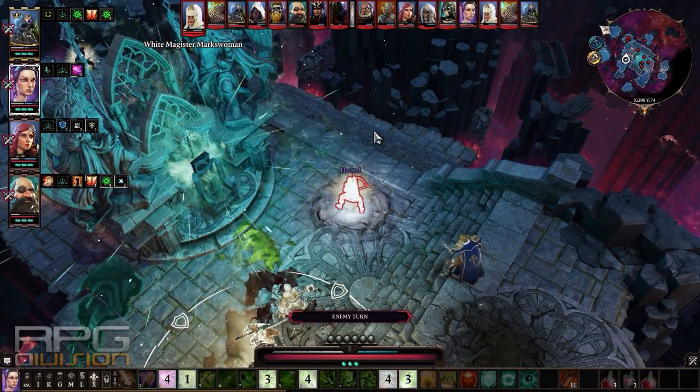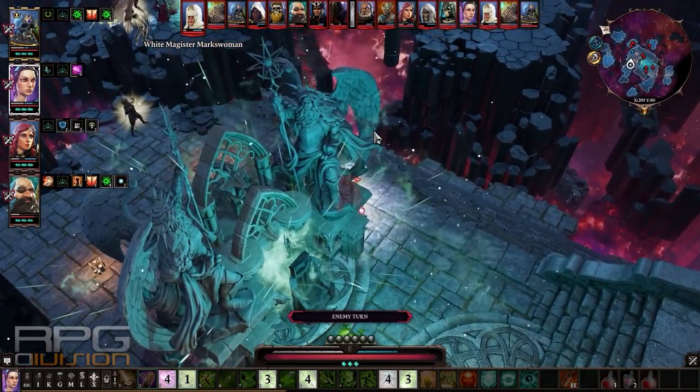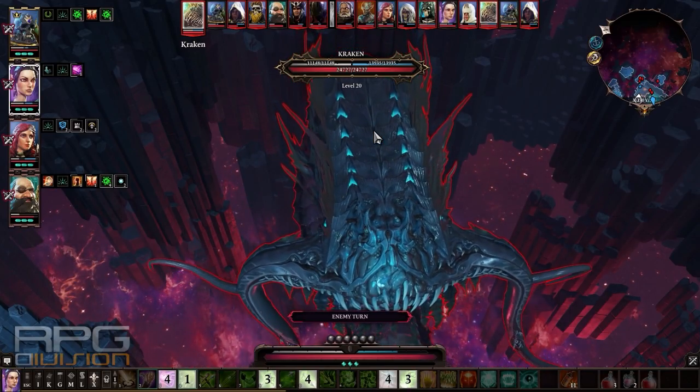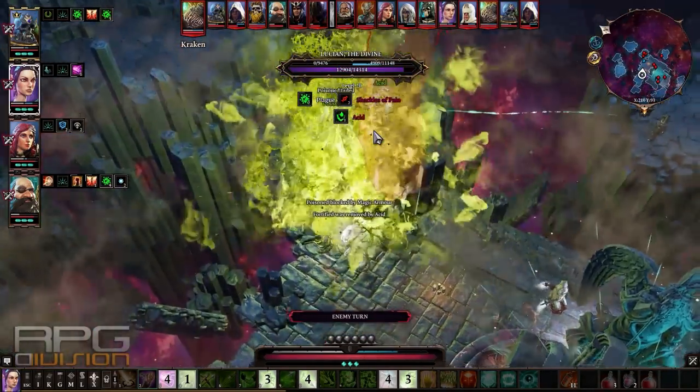That's the only thing you need to do — attack Bracchus Rex. Everyone else is irrelevant. As soon as you defeat Bracchus Rex, the Kraken will disappear, and that's the only thing you want in this fight. Later on you can take care of the rest, and the other guys from Bracchus Rex will disappear as well.